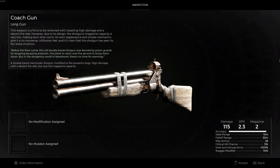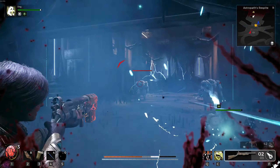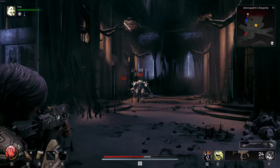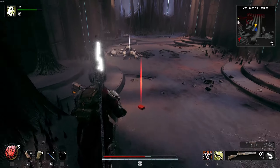Next up is the Coach Gun. This long gun is definitely a fan favourite for a lot of people in the community, and it just feels satisfying to use. It has two bullets in the magazine and can definitely deal with enemies quickly. You can purchase the Coach Gun from Brabus whenever you want, and if the lack of ammo before you need to reload isn't for you, then you will certainly love the next few guns.